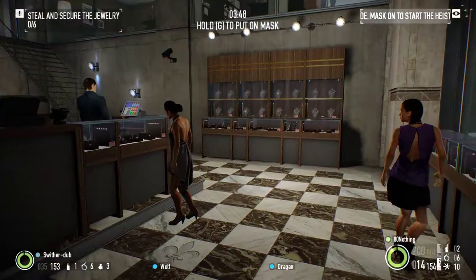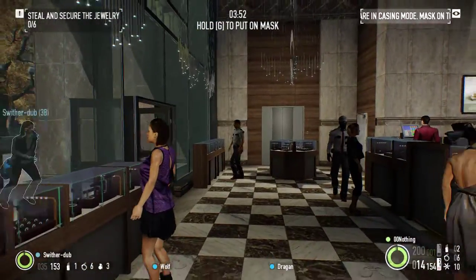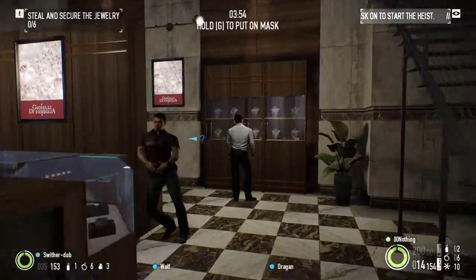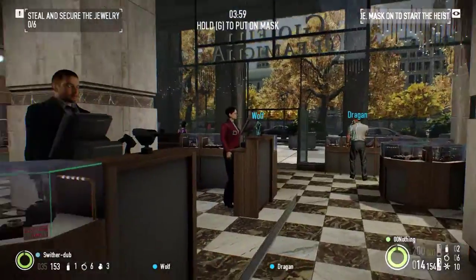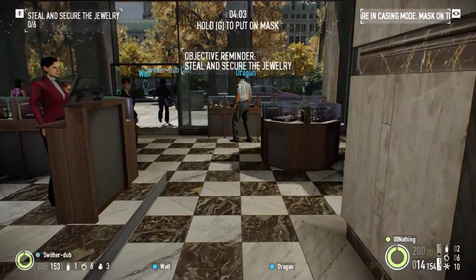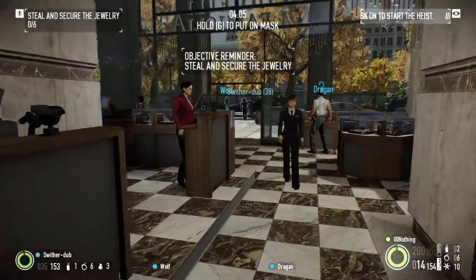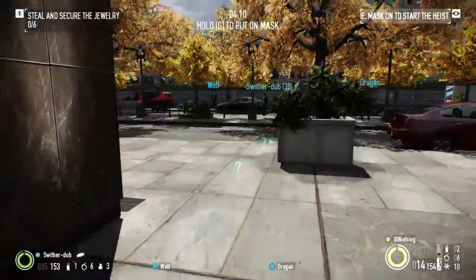There's no metal detector. We can actually walk around in here as long as you don't get up in a security guard's face. But you can't go upstairs — that's for employees.